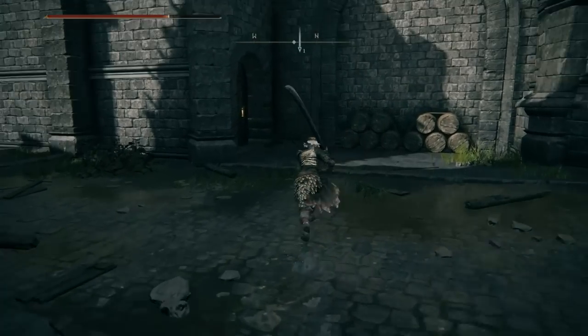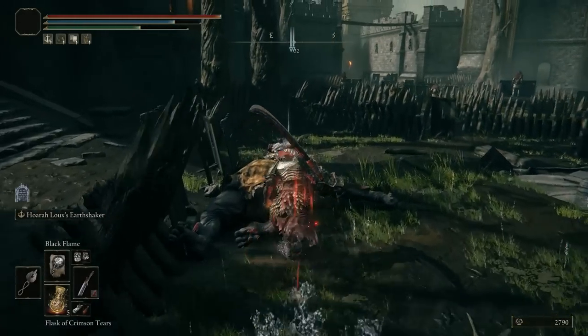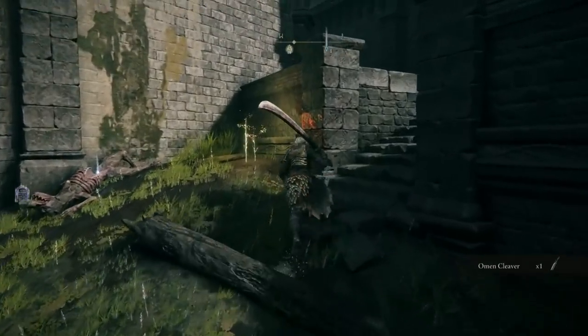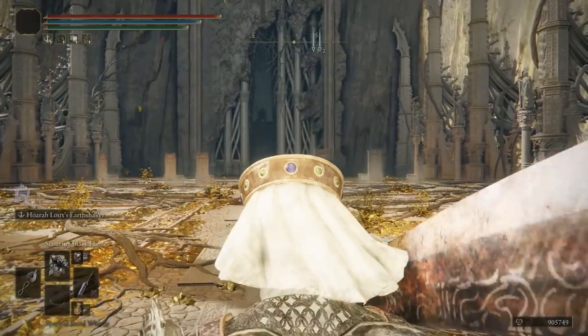Try to level that up a bit and then you can reset your stats by heading over towards the Academy. I recommend that you take out the dog first if you're not able to take out the Omen fast enough. Continuing on towards the second sword that you can pick up, this is located at the end of the game, and I'm giving you guys choices here. So just note that if you have the Omen Cleaver, stick with it.